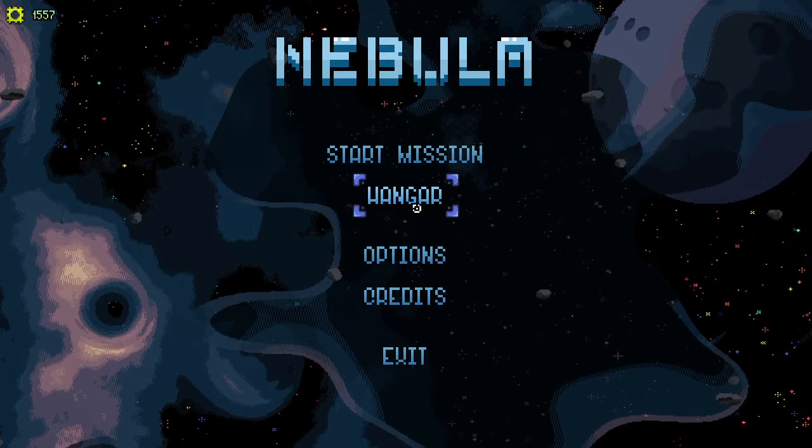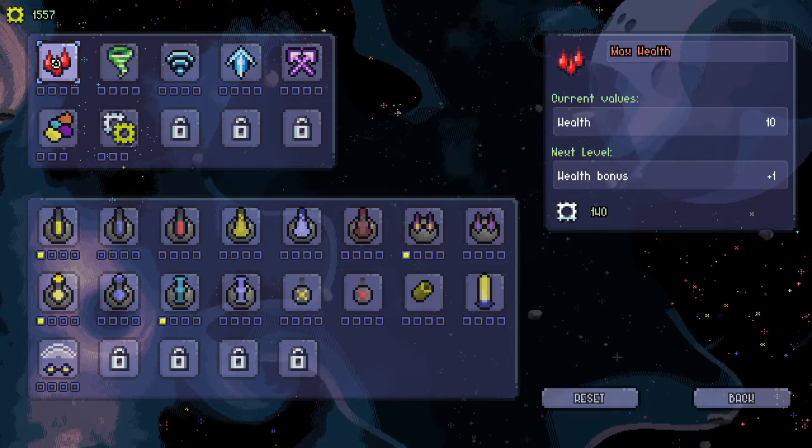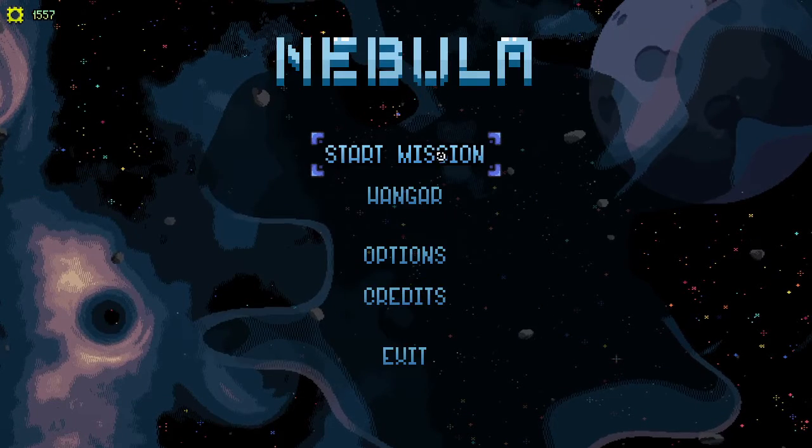Let's check out the hangar. Oh, this is a lot of information. This is overwhelming. I'm going back. Start a mission.